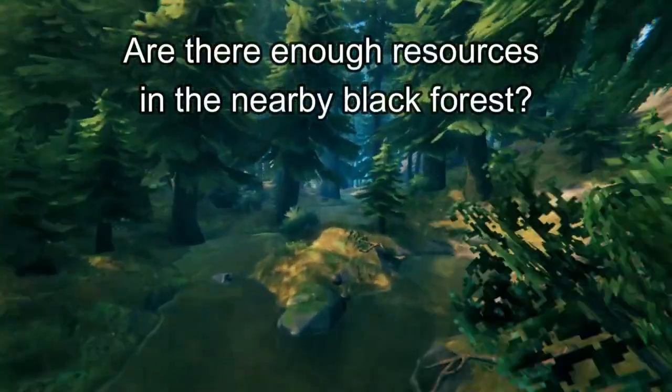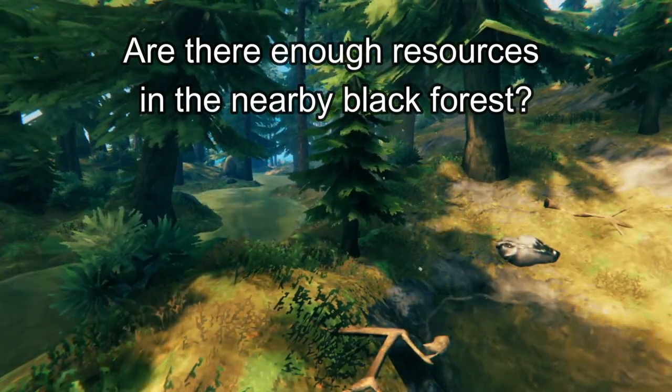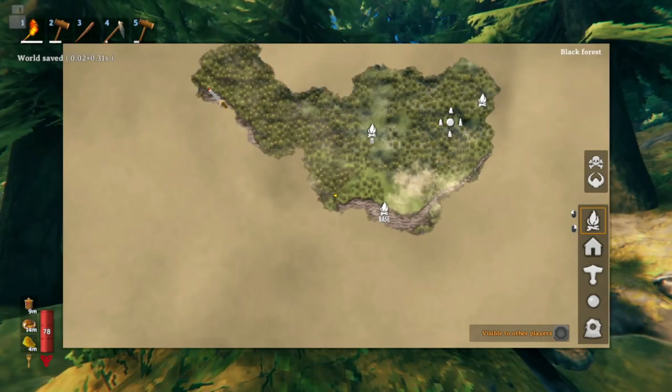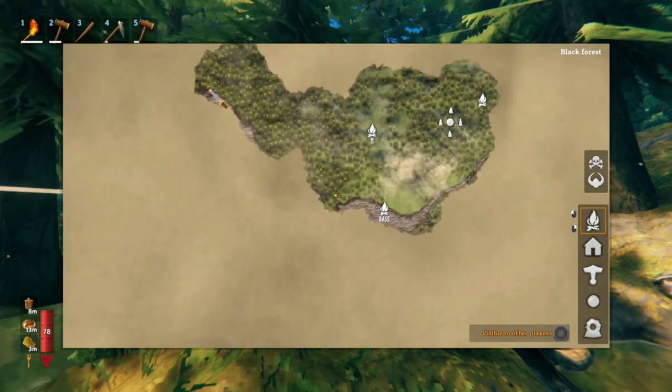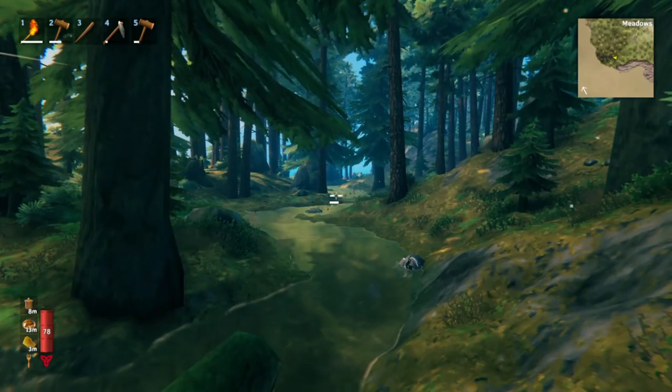Another factor to consider is how many resources are in the black forest that you're near. The easiest way to figure this out is to look at the coastline — the black forest will have copper if it's bigger, but it might not have any tin because tin is located where there's water.